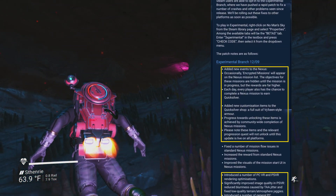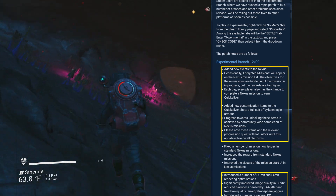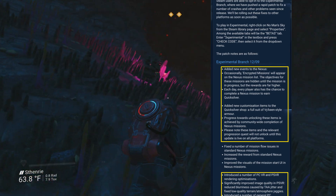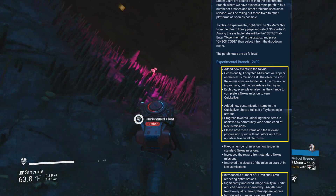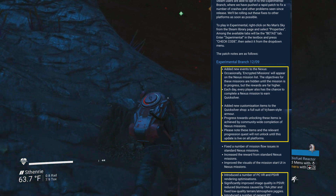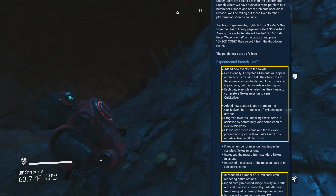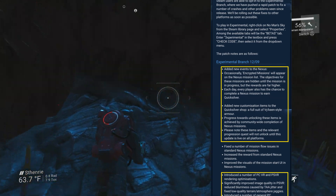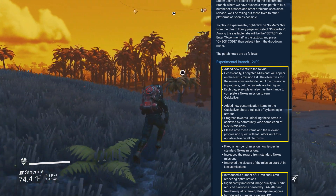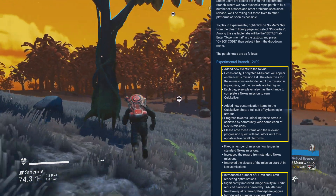First, let's talk about the Nexus and the community missions. They've added new events to the Nexus — encrypted missions that will appear on the Nexus mission list. The objectives for these missions are hidden until the mission is in progress, but the rewards are far higher. Every player also has the chance to complete a Nexus mission daily to earn Quicksilver. I don't want to get too far ahead of myself because generally the Nexus missions, so far, aren't that exciting. I'm still writing my review — I've been waiting for the game to stabilize first before genuinely experiencing it to its fullest.